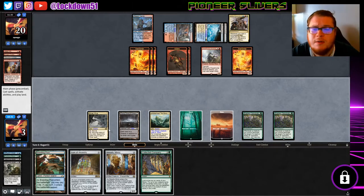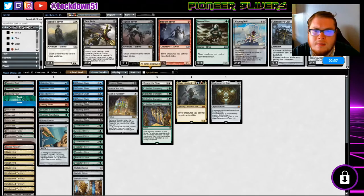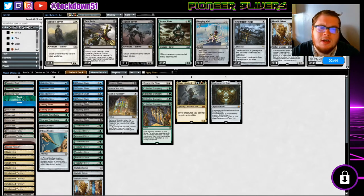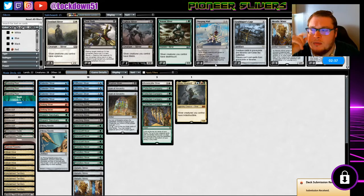Collected Company — play Metallic, and then Collected Company. Yeah, it's just not enough though — we're going to go to game three. I want to bring my other Striking Sliver. Let's take out the Immortal Sun — let's do it like that. We're not going to get to six mana very fast anyway.